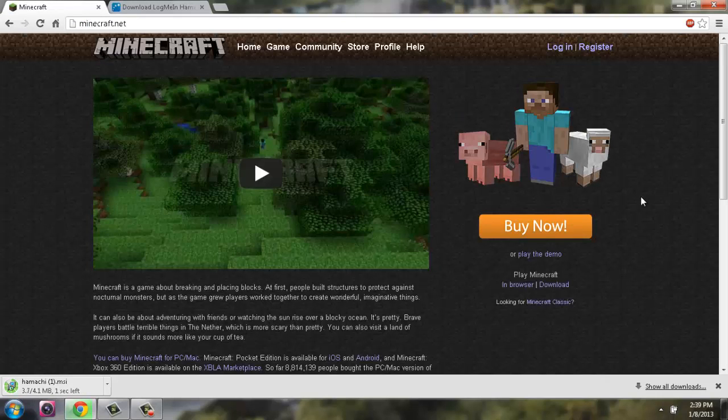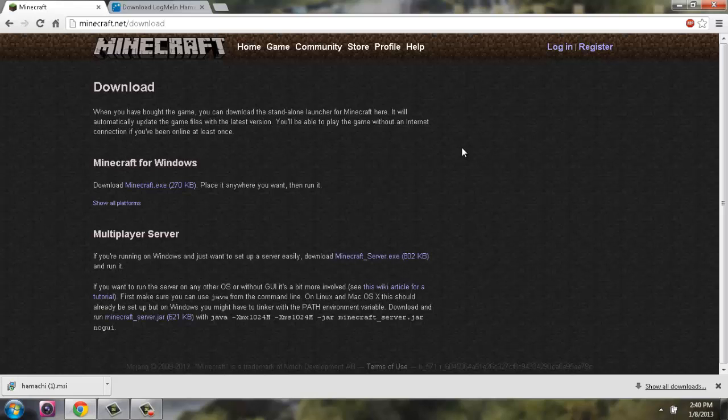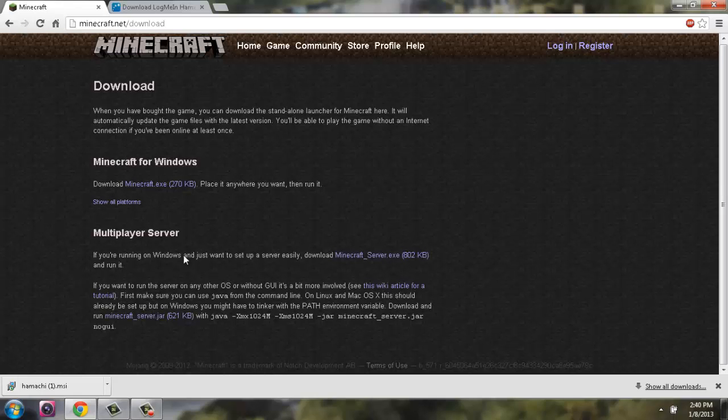While that's downloading, go and start doing the other two things you need. Go to minecraft.net, and down in the middle right side of the screen go to 'Play Minecraft' then 'Download.' Down there you'll see a few things — you want to go to 'Minecraft Multiplayer Server,' that's the one you want to pay attention to.